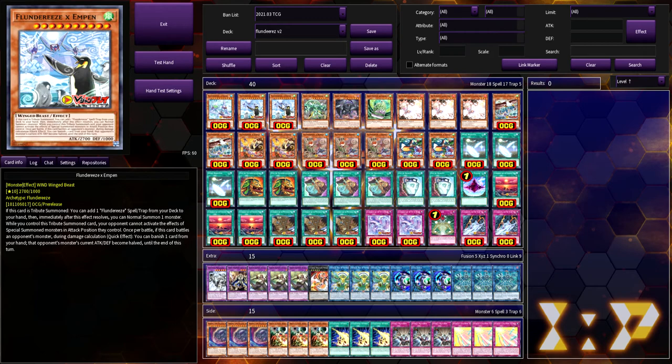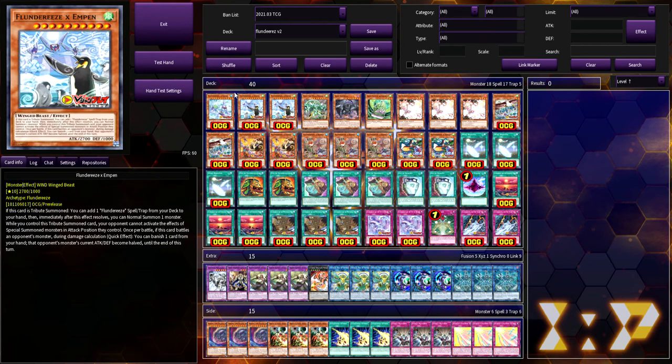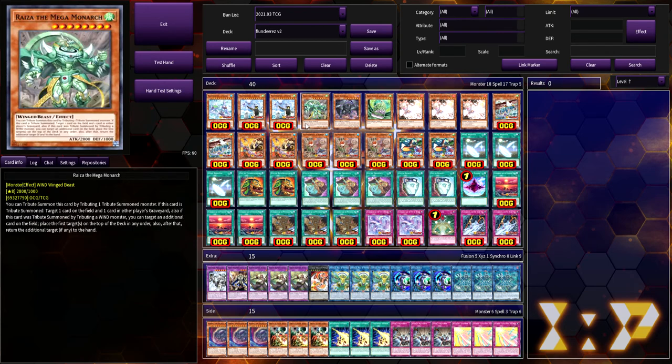We're also playing one copy of Ryza. I've been really tempted to bump this up to two — I almost want to take out the Snout for a second copy — because once you lose that one copy, especially late in the game when you want to start bouncing cards back, it can really come in handy.